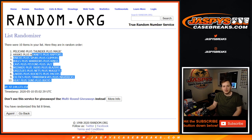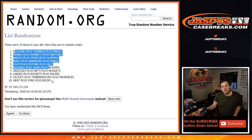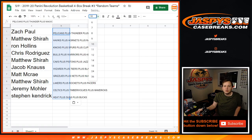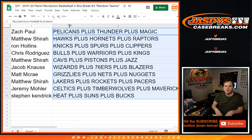Pelicans up top, down to the Heat. Here you go — Zach Paul: Pelicans plus the other two teams. Matthew Hawk's combo, Ron Nick's combo, Chris Bull's combo, Matthew S. Cavs combo, Jacob Wizard's combo, Matt Grizzly's combo, Matthew S. Lakers combo, Jeremy 33 Celtics combo, and Stephen K. Heat combo.